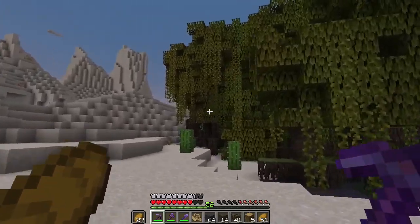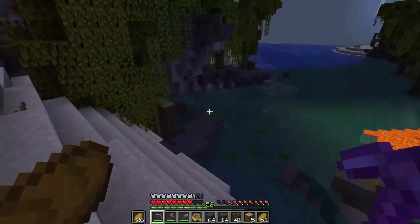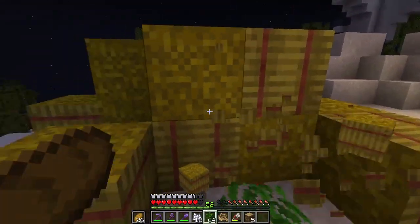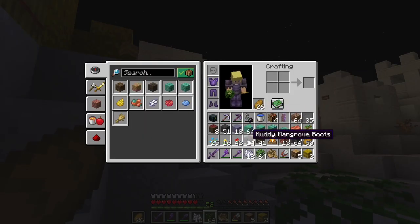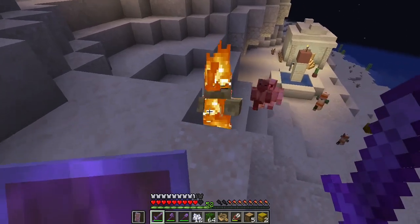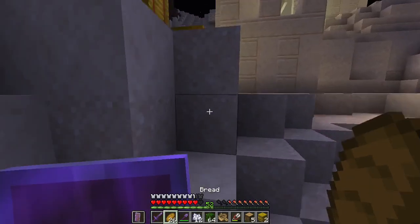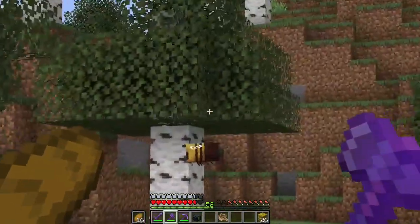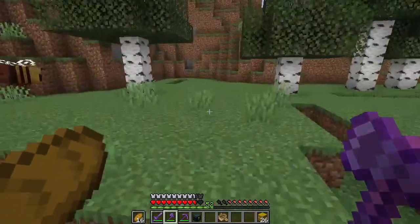I found this mangrove swamp, so I can finally get some more mud and mangrove logs which are quite nice to build with. And I conveniently found this village which I'm using to replenish my food supply because I don't have much food anymore. So yeah, I'm looting - please don't tell the villagers. Look what I found - bee nests! Finally, I've been looking for ages.